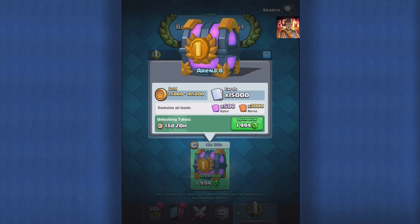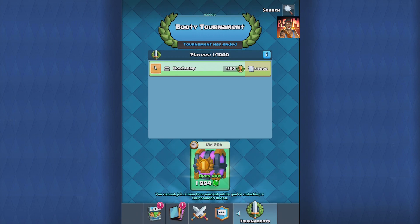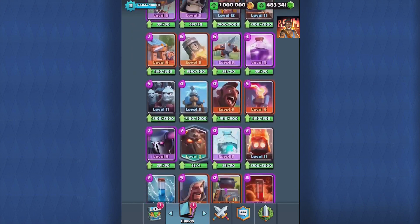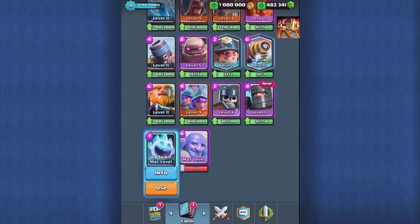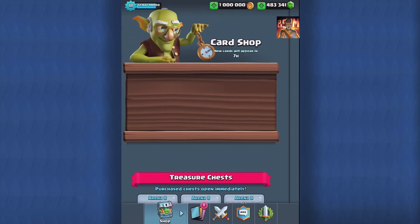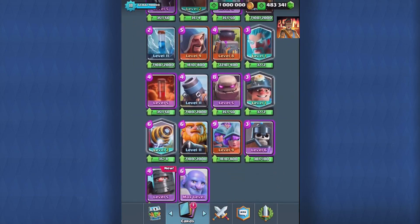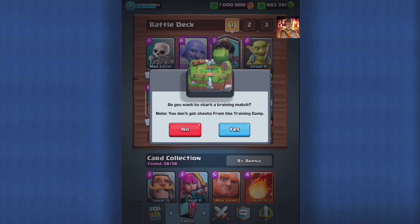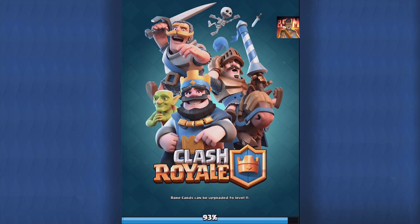Alright, let's try to do a battle with some of the new cards in the game. We have the Log, we have the Lumberjack, and let's add the Ice Spirit and the Baller. My cards are maxed up. Let's head over to find the Baller — we'll be doing a training match here, so let's just rush and have some fun.